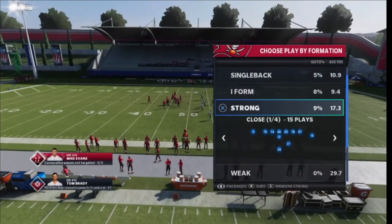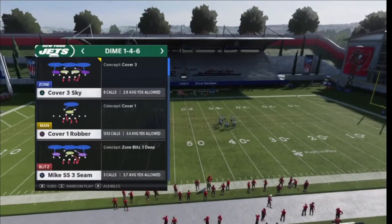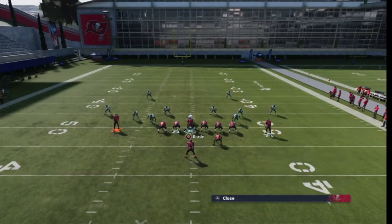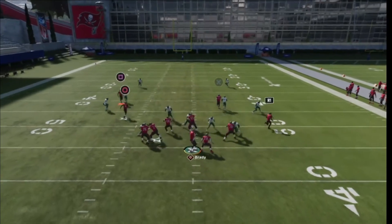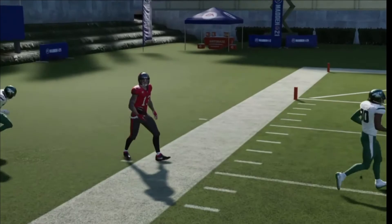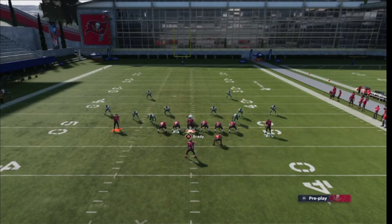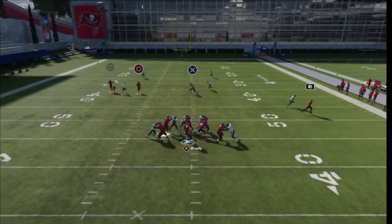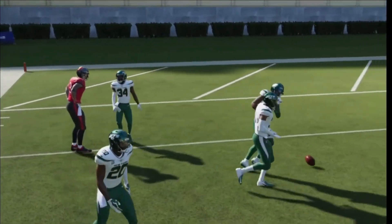We're still in strong close. Let's come out in one-four-six again — that's gonna be cover two man. With cover two man, it is a little trickier to get open, especially when you have slower receivers. They may have trouble getting off the line. I threw an interception — cover two man is not consistent against this play.